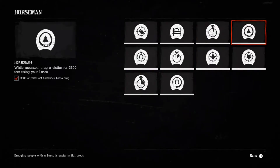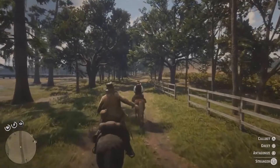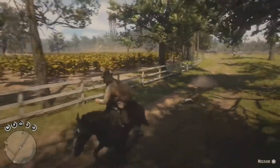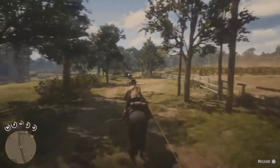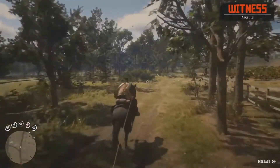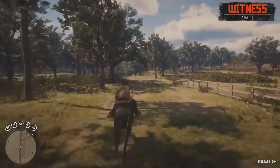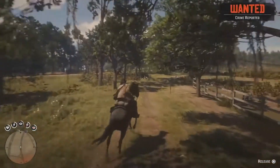Challenge number 4 requires you to, while mounted, drag a victim for 3,300 feet using your lasso. This is one of my favorite challenges because it's a bit funny. Just lasso anyone you find and drag that person for that distance. To see your progress, press the left d-pad and then the right bumper button to see how far you've gone. If your victim comes to an unfortunate end, don't worry — it will still count. Just make sure to run away fast because there will probably be lawmen searching for you.